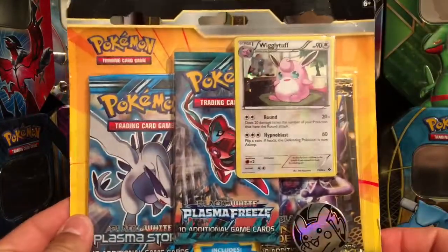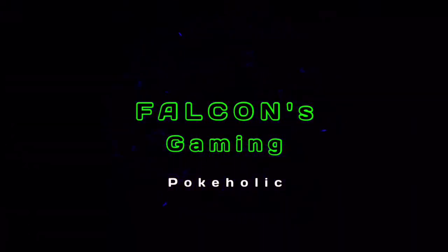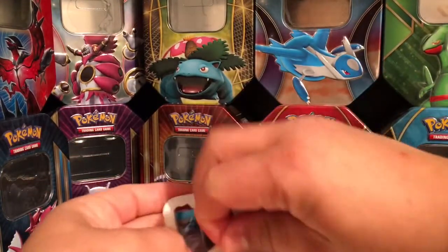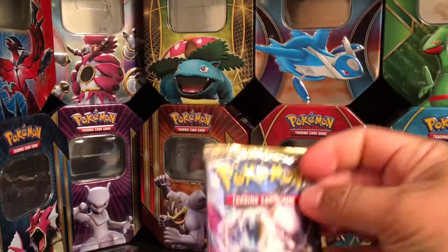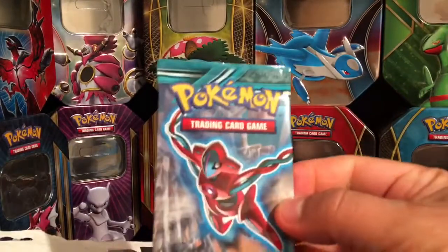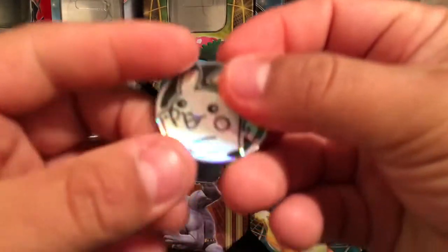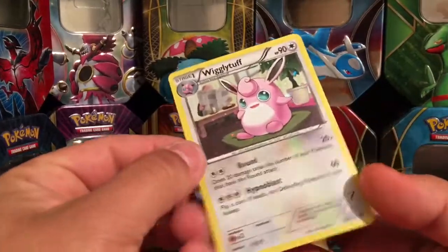Hello guys, Falcon back again. Today we're going to open up this Wigglytuff blister pack. Let's open it up — there we go. We have a Next Destinies pack, a Plasma Storm, and a Plasma Freeze. Of course we have the Pikachu coin, and we have the Wigglytuff card.